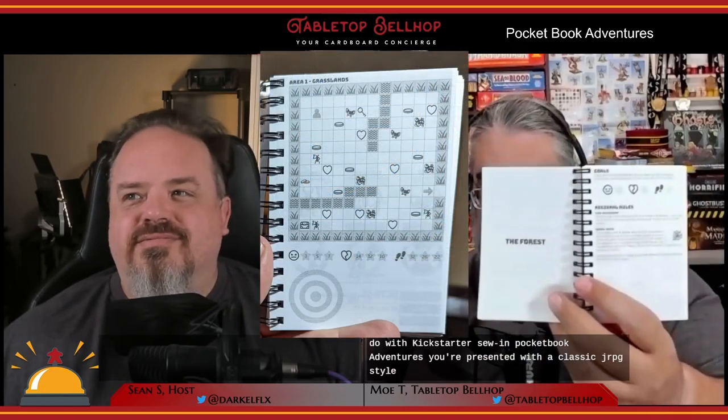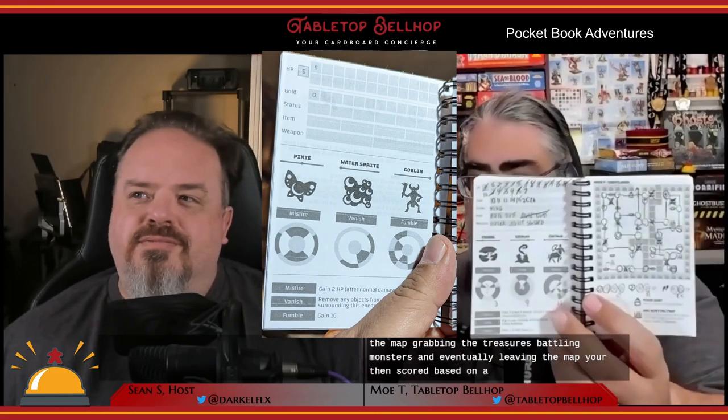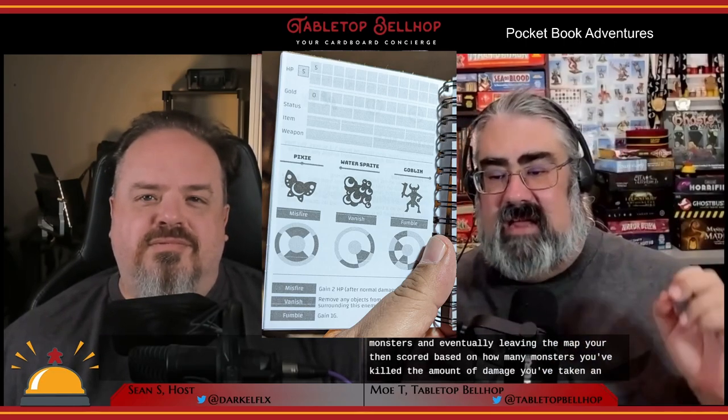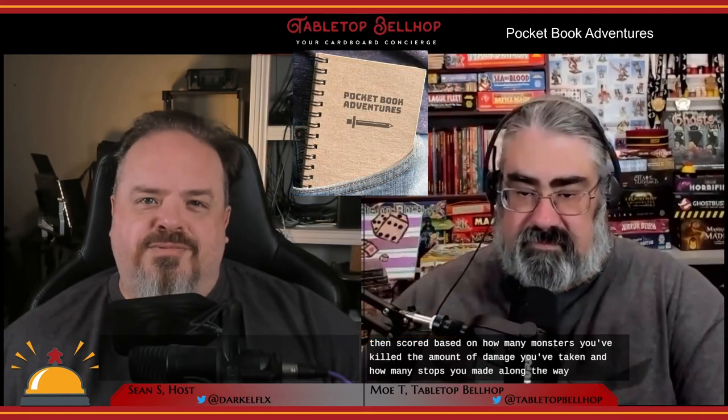In Pocketbook Adventures, you're presented with a classic JRPG-style map filled with terrain, treasures, monsters, an exit, and a starting point. You move orthogonally around the map, grabbing treasures, battling monsters, and eventually leaving. You're scored based on how many monsters you've killed, the amount of damage you've taken, and how many stops you made. In between some adventures, you get to go to town, level up, and buy items and weapons. At the end of each section there's also an interesting puzzle-based boss fight.